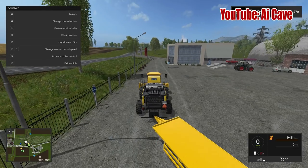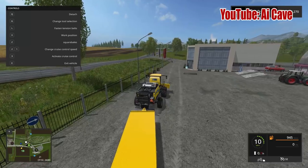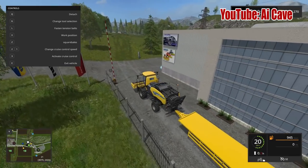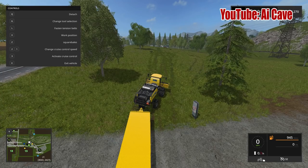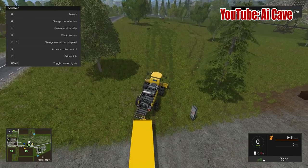You can use this afterloader for anything else you want — it's not only for square bales. It's pretty basic stuff, nothing really special about it. Now with the trailer included, this mod makes even more sense. Let's unfold our bailing system and go into the work position and see how it's gonna work.